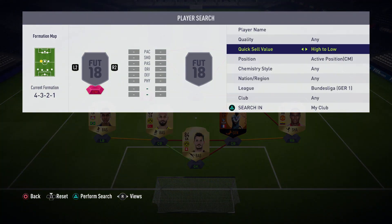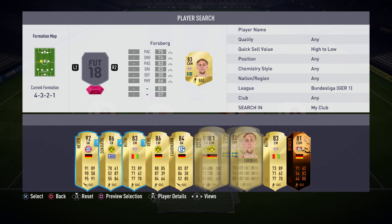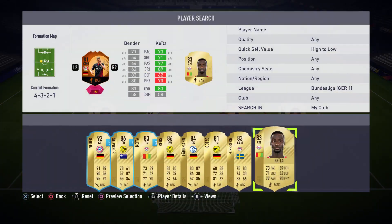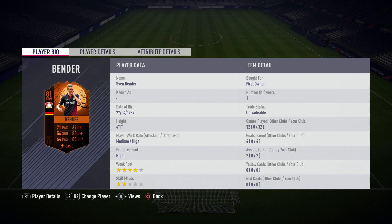Moving on to the first center mid position, we have gone with another player from the Bundesliga and that is Sven Bender. I always get mixed up which one is which in terms of the Bender brothers, but you can go with Lars Bender — I just used Sven because I got him in an untradeable pack. Lars has a little bit better shooting and maybe better dribbling, but in terms of defense and pace they are pretty similar. Bender is amazing — literally the defensive midfielder you need in your squad. 32 games, four goals, two assists, high defensive work rate, six foot one, 83 defense, 83 physical, and 71 pace.